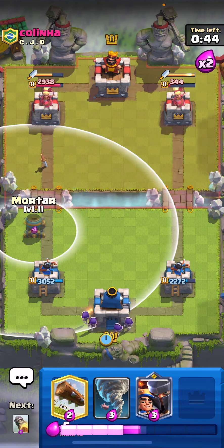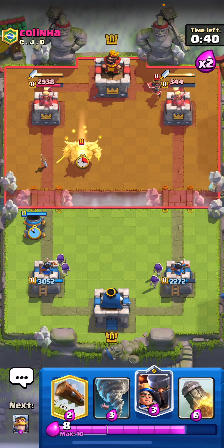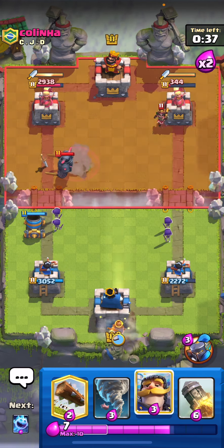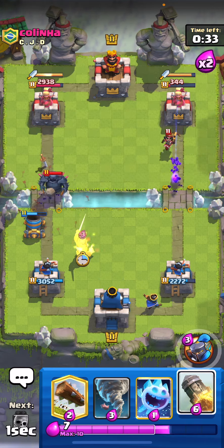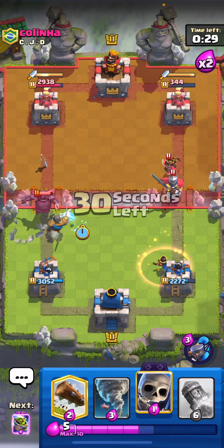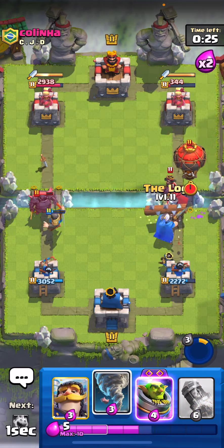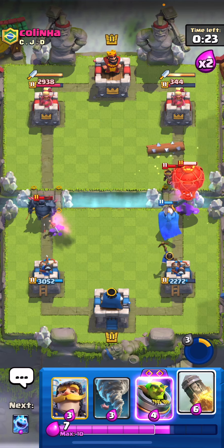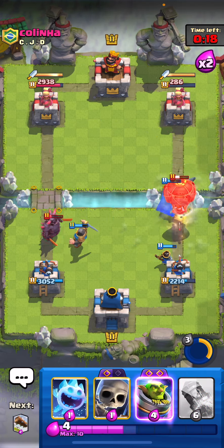We just have to be ready for that balloon push he's gonna bring. Let's go ahead and play the mortar — we have skeletons coming both ways. He's gonna play the pekka. I'm gonna little prince in the back, and if he goes for a balloon on this side I can just tornado rocket. Let's play the ice spirit. Why would he do that? Let's play our skeletons, then log, and I could tornado rocket — actually let's play the knight and tornado all of this back together.